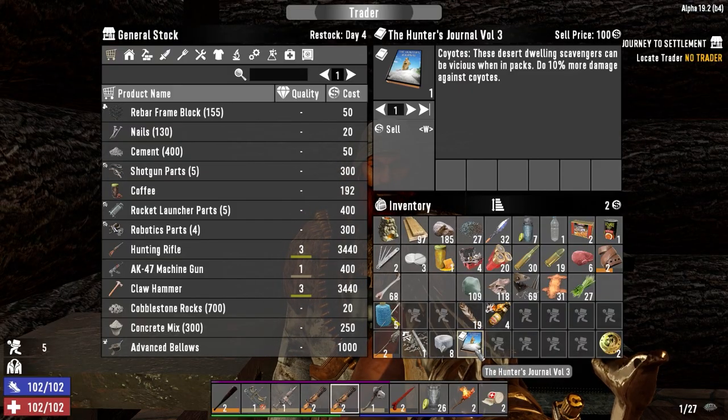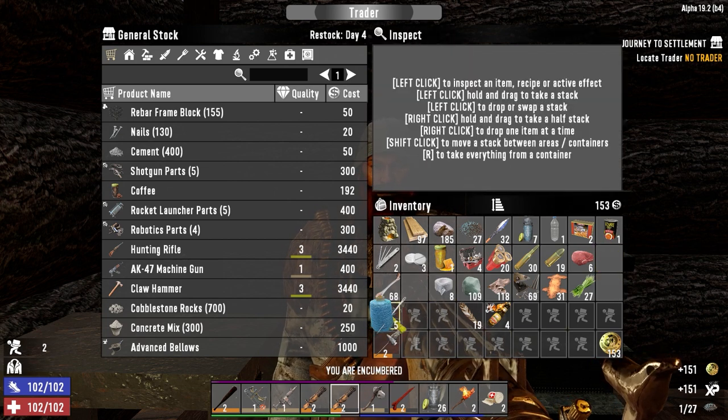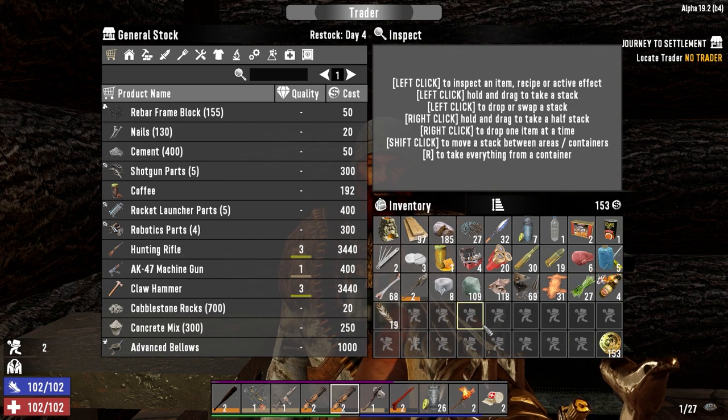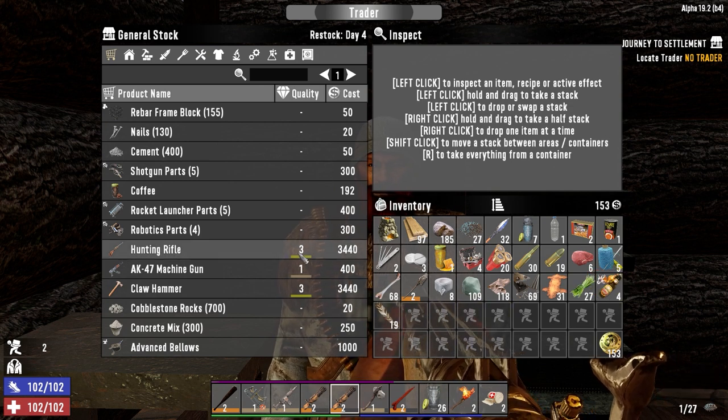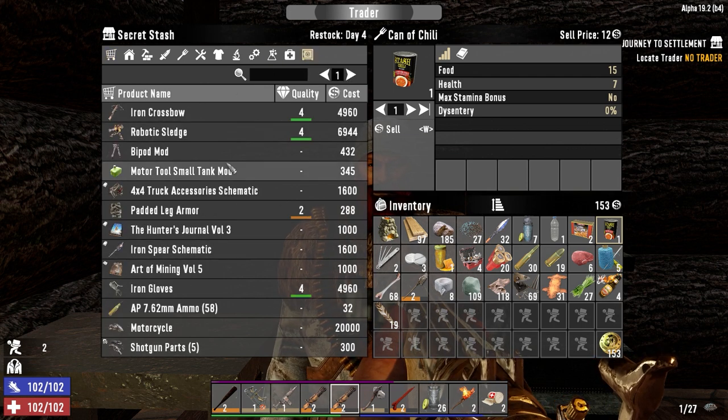I need you to shut the hell up and buy the stuff that I found at your place. What do we got — 153? We're looking pretty good for space. Let's see what you've got now. So robotic sledge, Art of Mining volume 5, ammo. Anvil might be nice, but not necessary.